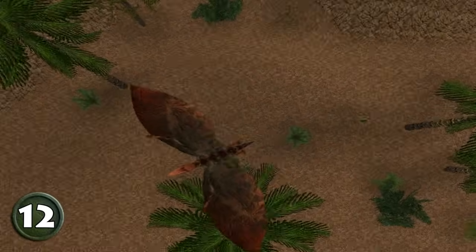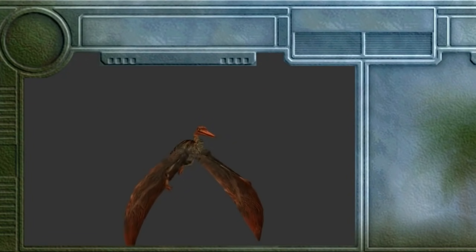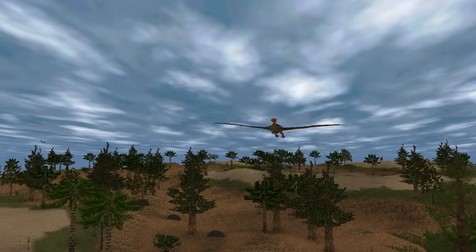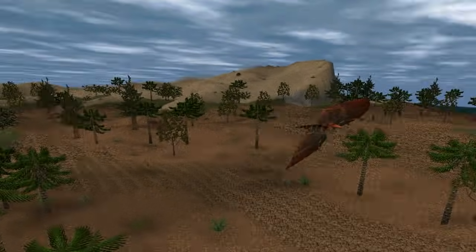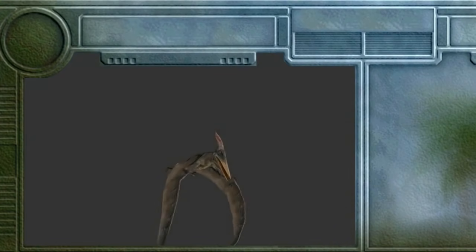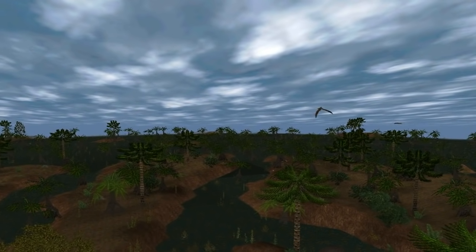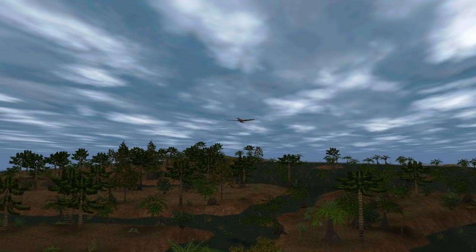Taking the number 12 spot is the mod's other aerial creature, the primitive glider Pterodactylus. Based on the Crystal Palace scaly pelican depiction, Pterodactylus is my favorite Carnivores pterosaur so far. The broad leathery wings, slender neck, sharp beak, and the colors and patterning really help it stand out from the other more compact Carnivores pterosaurs. It's also got a very unique flying style, using its broad leathery wings to slowly and gracefully propel itself, as opposed to the more frequent and frenetic flapping of pterosaurs with narrower wings. The animations are good, the sound work is good, and it comes in at number 12.